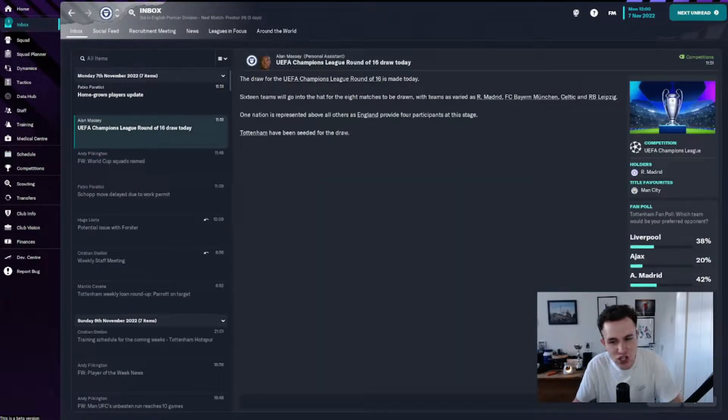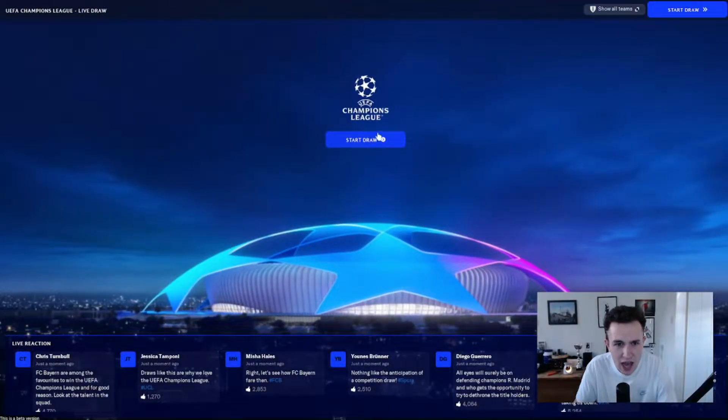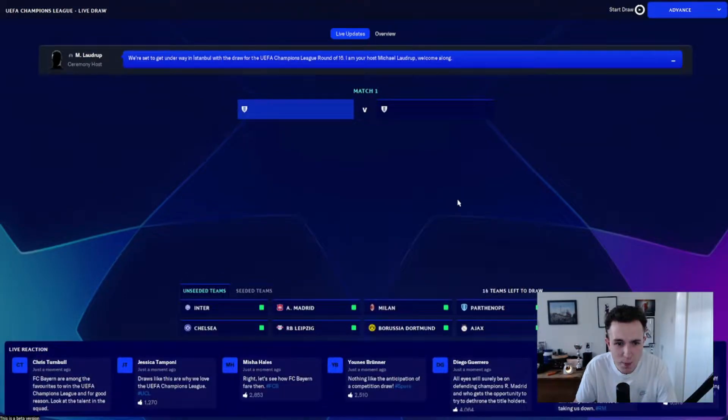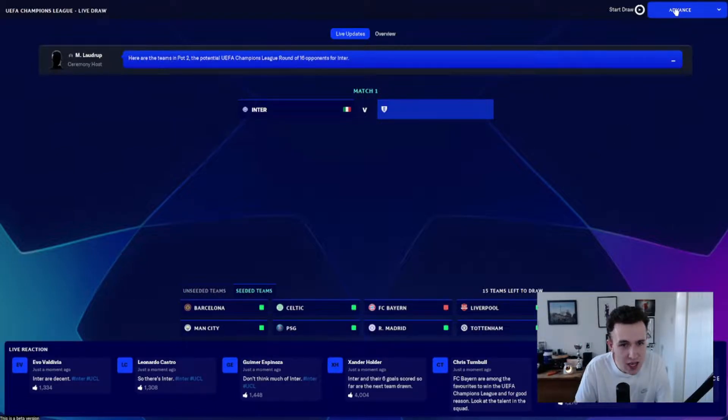Let's get into the Champions League draw. The Tottenham fans want Atletico Madrid, then Liverpool, then Ajax - we probably want Celtic, just the weakest team possible. The first team to come out - Inter versus Tottenham. We are straight away out there as match one. We are going to be playing Inter Milan away. Not ideal.